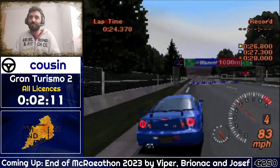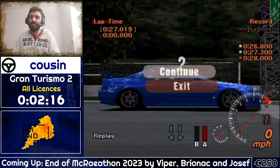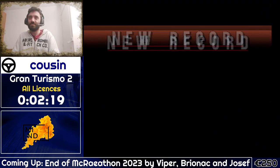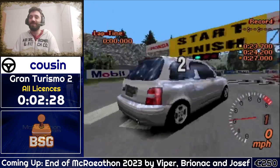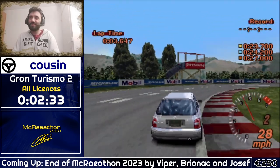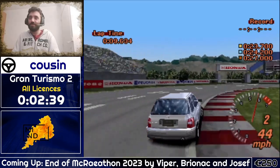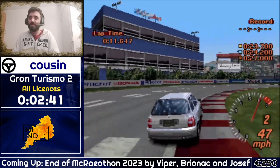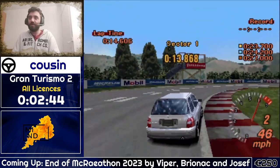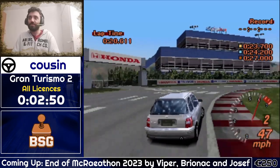Now we drive the R34 for the last accelerate and brake test. It's quite a shame that the only test we get to drive the R34 is accelerate and brake. Now we will come to a test that is very tough for Dutchie for some reason — even though he is very good at this game, he struggled with this test, which is a two-lap circle with a Nissan Micra, or March, depending on where you live.